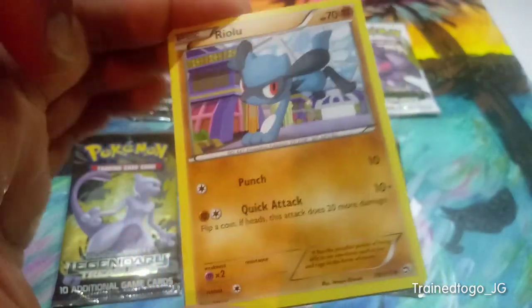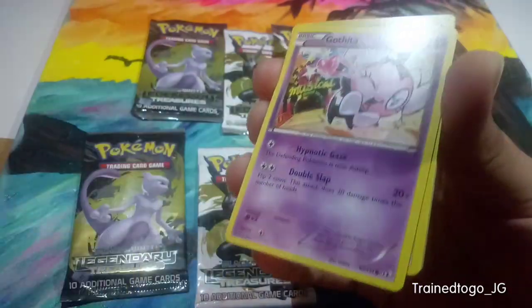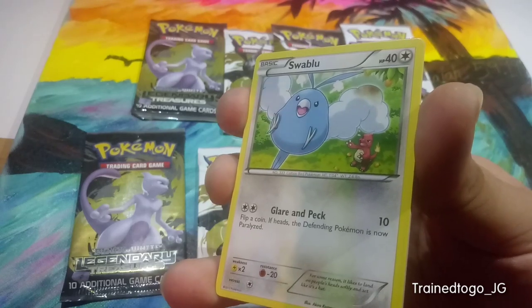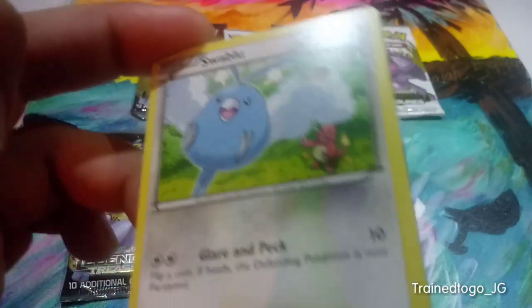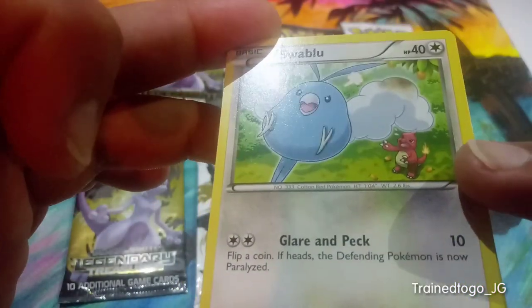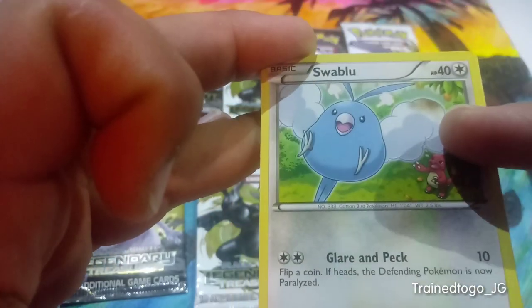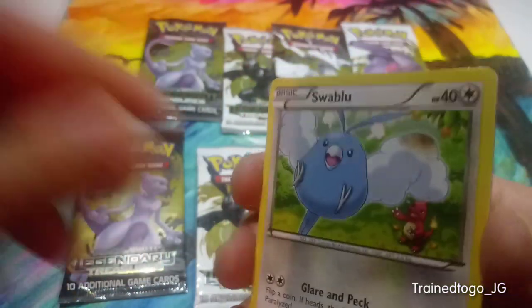That Teddy Ursa might be the best Teddy Ursa artwork I've ever seen. Next we've got Riolu, then Cherubi, Gothita, and Swablu. Wait — Charmeleon on the back! We've actually opened Legendary Treasures on this channel before, and last time we pulled the Charmeleon artwork where it was burning Swablu's wing. Now we're getting Swablu's take on it — every story has two sides. The artworks connect, so if we pull a Charmeleon you'll be able to see that.